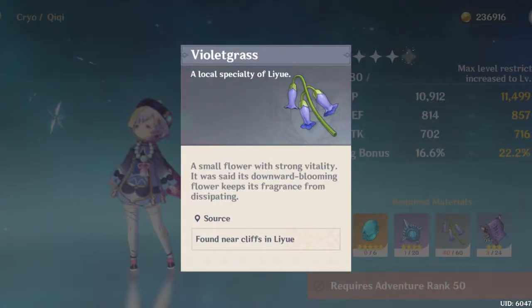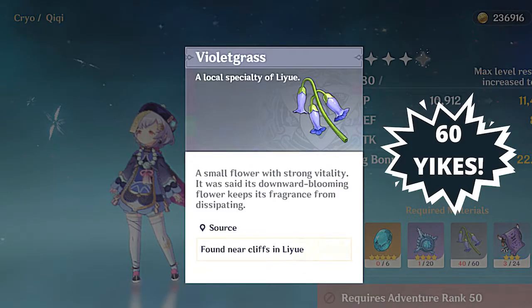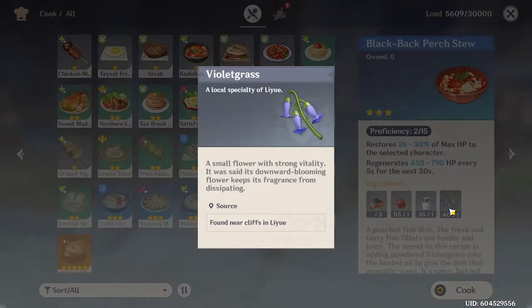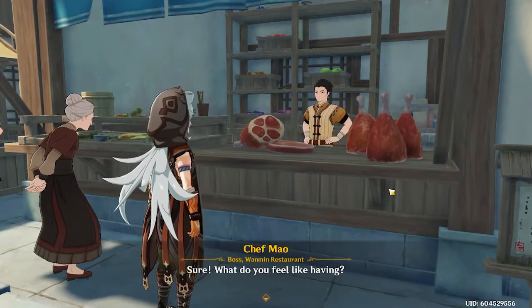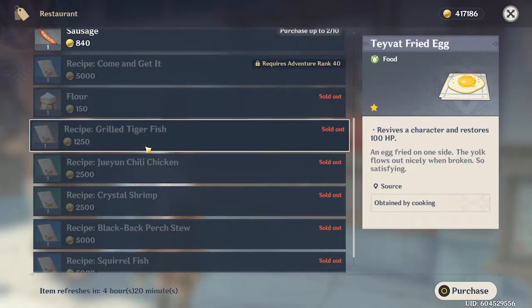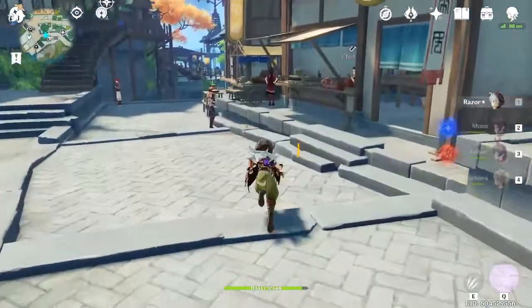This is going to be an ascension material for Chi Chi, as well as the new character in 1.1, Jing Yang. You will need quite a bit of this at the higher ascension levels, so it's best to start farming it early. It is also going to be a crafting material for the Blackback Perch Stew, which is available at Adventure Rank 30 from Chef Mao in the Wanmin Restaurant in Liyue. This will just be located on the right hand side before you go up the stairs to the Adventurers' Guild.